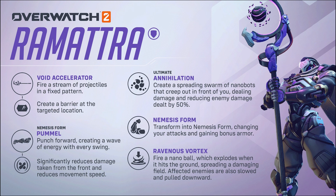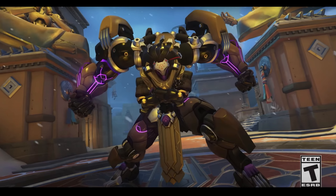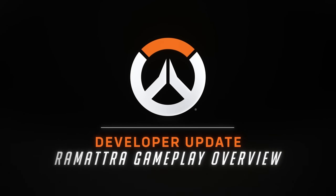Then you have his Nemesis Form, where he transforms into a bigger, bulkier tank — a Hulkbuster-style form. Upon doing so, you get changes to your attacks and you gain bonus armor, which is 450 armor on top of the health you have in that form.